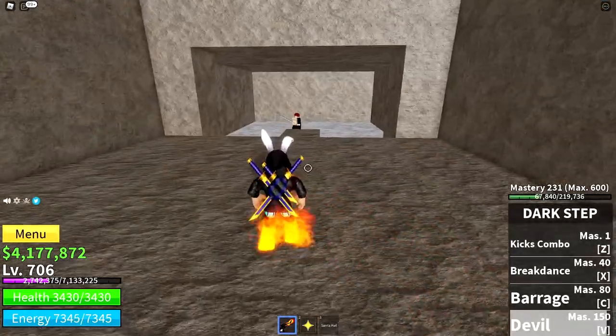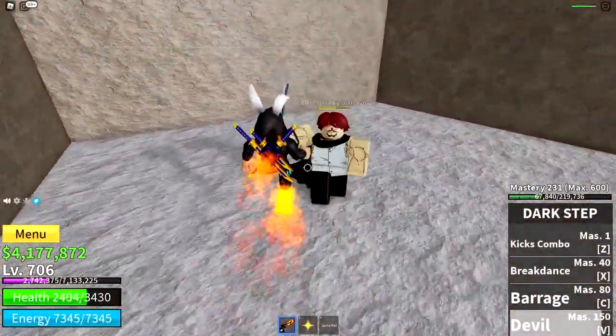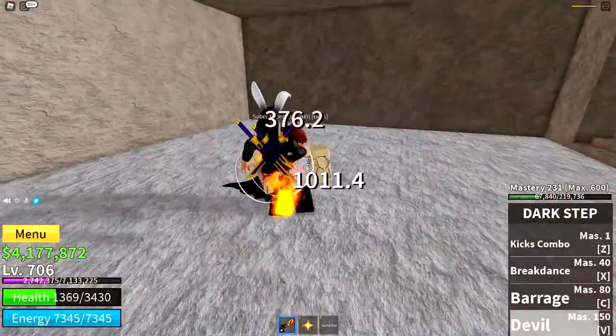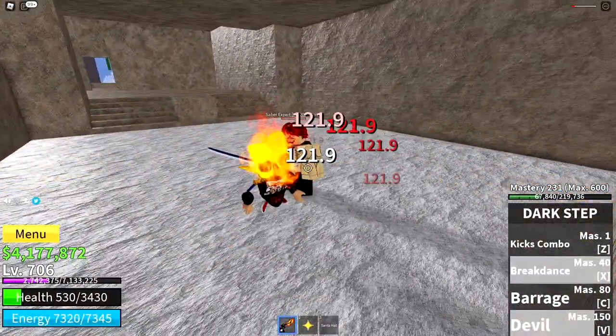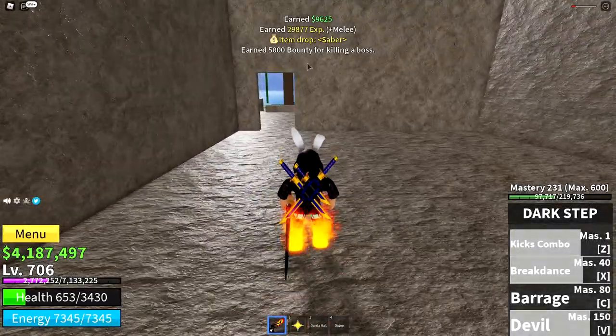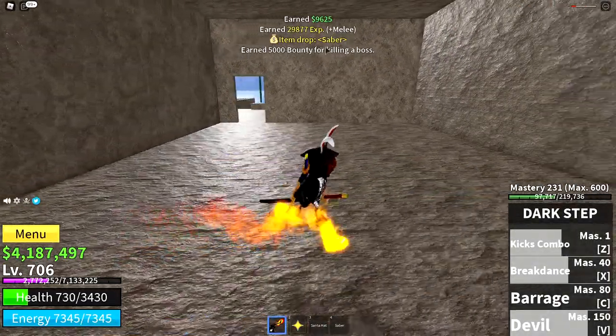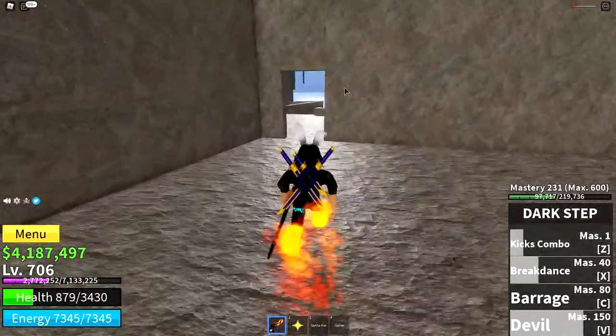Here's where Shanks is hiding. Now obviously you don't want to fight him unprepared, or it's probably not going to work out so well. He's dead. He will always give you around 5k bounty, and I believe the saber is a 100% drop chance.